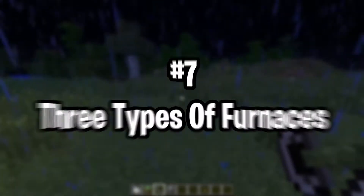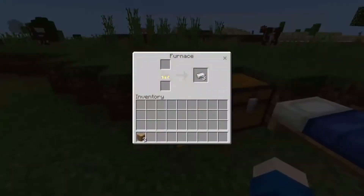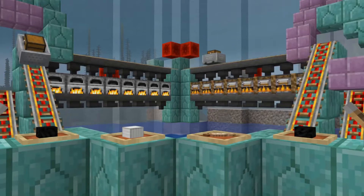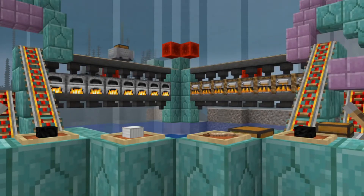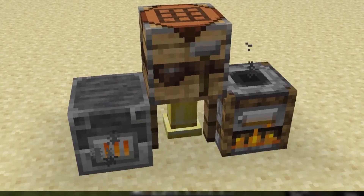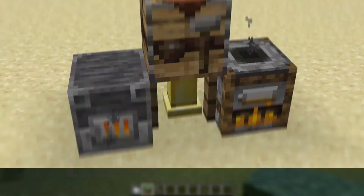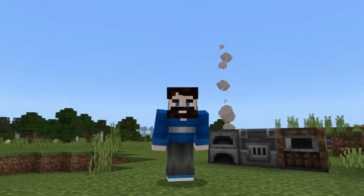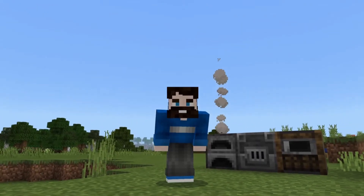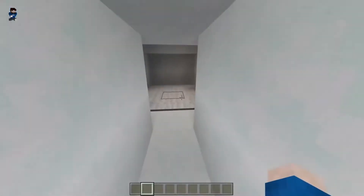Number 7: three types of furnaces. When most people think of a Minecraft furnace, their minds immediately go to the oven-looking device that takes eight pieces of cobblestone or blackstone to create. However, there is more than one type of smelter in the Minecraft world. There's also the blast furnace that requires five iron ingots, three pieces of smooth stone, and a regular furnace to build. The blast furnace smelts things much faster than the original one, but it can't be used for food or other miscellaneous blocks like sand.